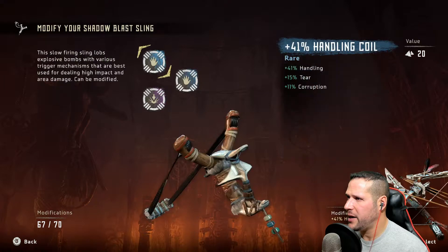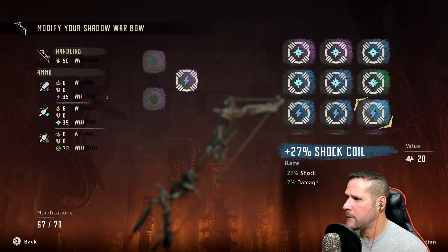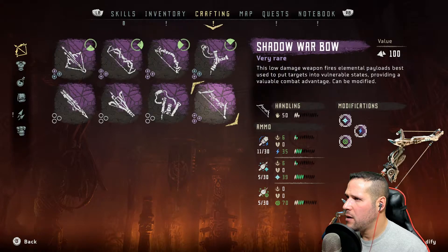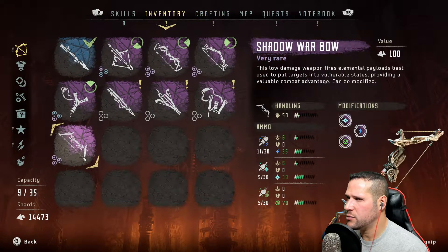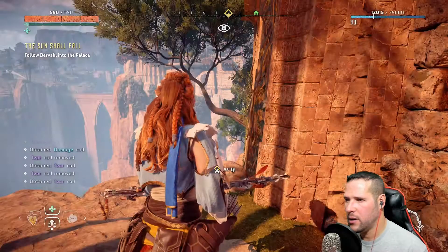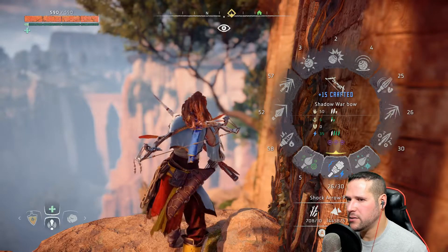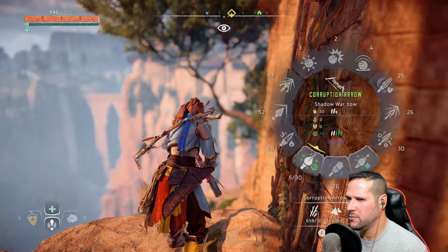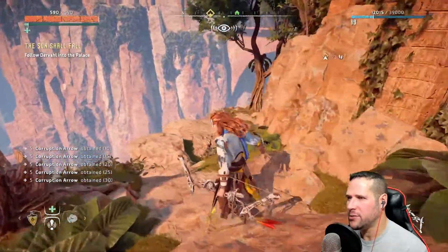I should just pay attention to those numbers. Minus 3. Okay and then inventory — shadow war bow, you. Build all my weaponry again. Nope. Try not to fall down the mountain — I need to climb up, I was just looking at the wrong thing. I know it was fascinating to watch me fall to my death last time.